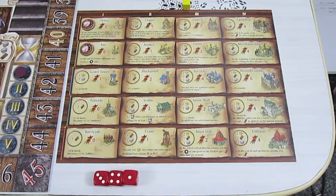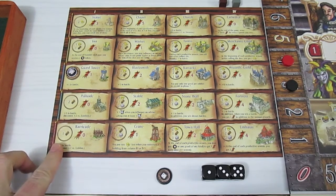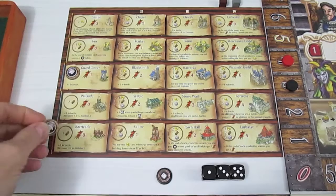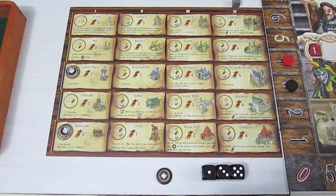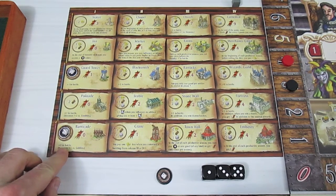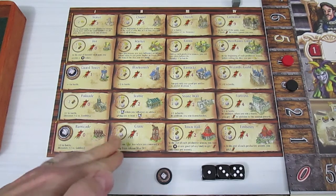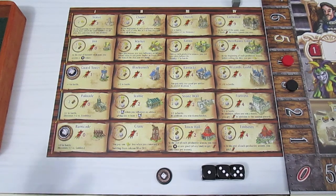Black has one stone and one lumber. The only thing he can build is a barricade, spending one lumber. The barricade gives zero victory points and plus zero in battle normally, but gives plus one if you're fighting goblins. It does open up building the crane, town hall, and other buildings in that column.